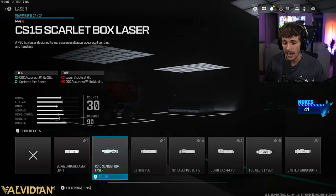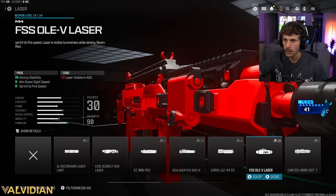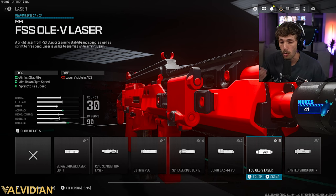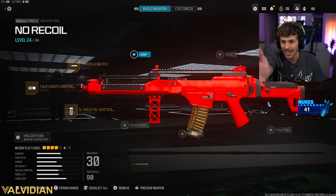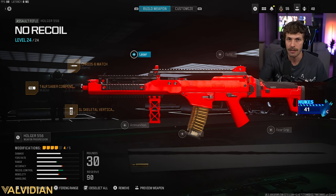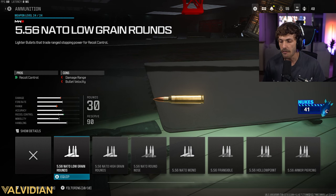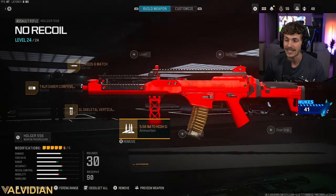If slow ADS bothers you and you don't mind a laser, just run the FSS Olev Laser — it only increases ADS speed by 7% but gives a lot of stability, so your gun won't sway and you'll have a more predictable recoil pattern. Lasers are great, but a lot of people use them wrong — they'll aim through a doorway where enemies can see the beam. Instead, aim at the door frame and flick over when you see enemies. For even more damage range, add the High Grain Rounds.